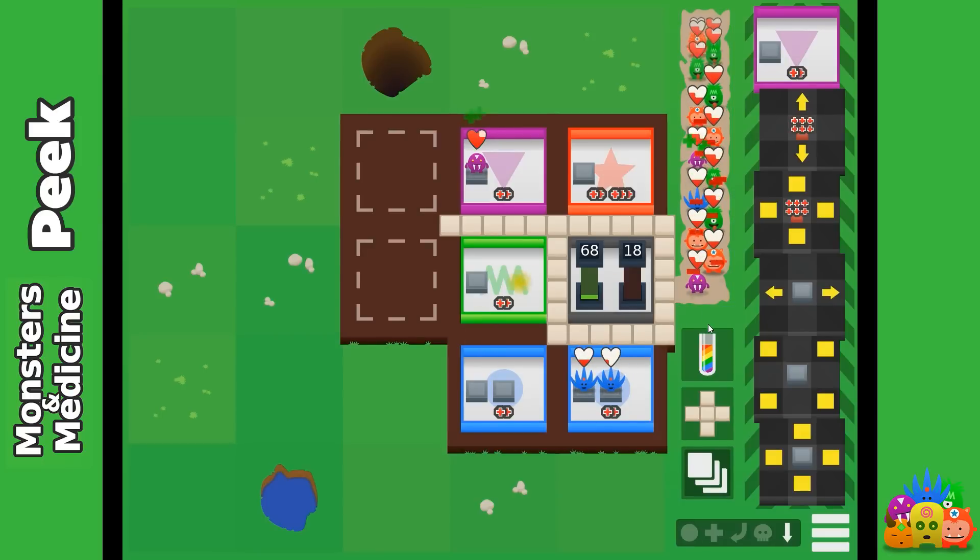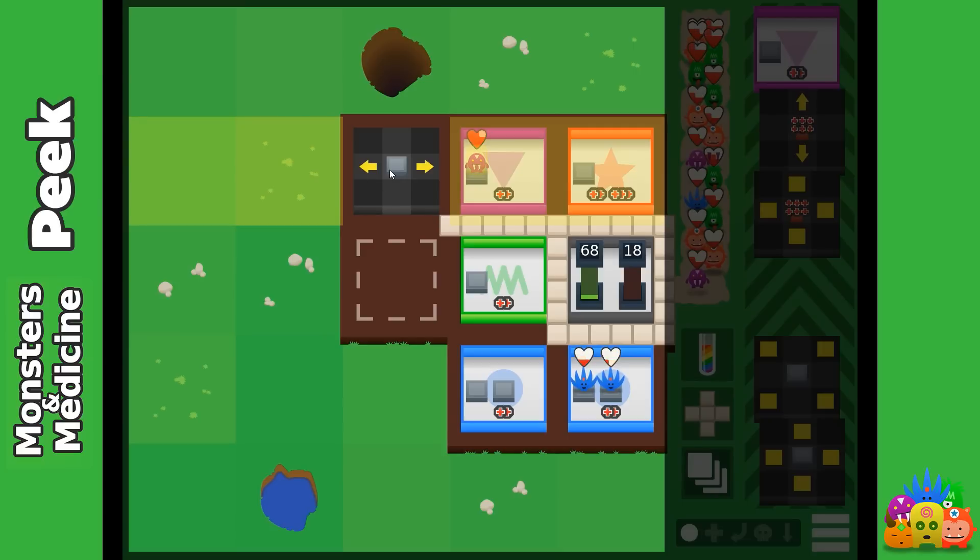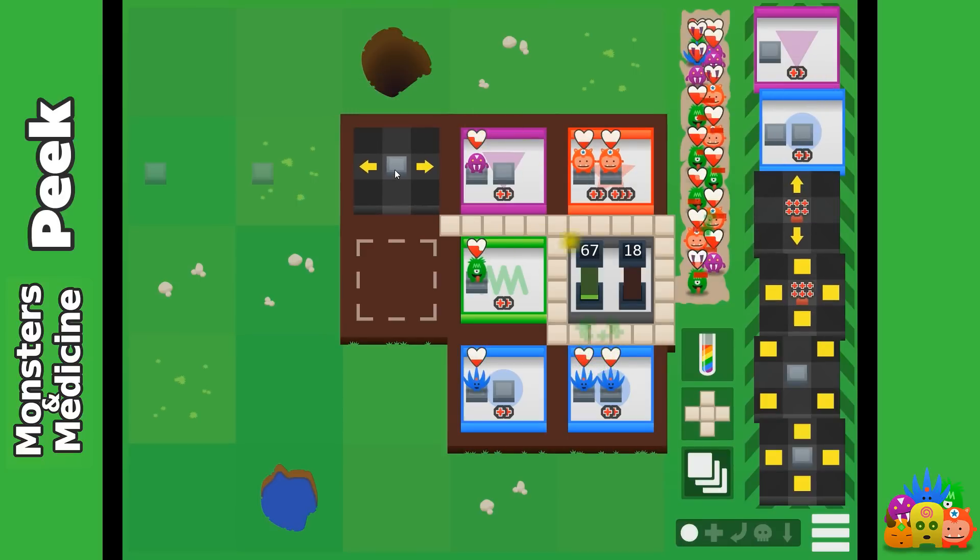Let's give this guy a drink, and we save this. This is basically what you do — you try to figure out the perfect way to treat the monsters as well as you can, while at the same time providing space. Sometimes it's useful using the reshuffle and the drink, but most of the time you really want to expand your hospital, because this is what's going to win the game in the end.